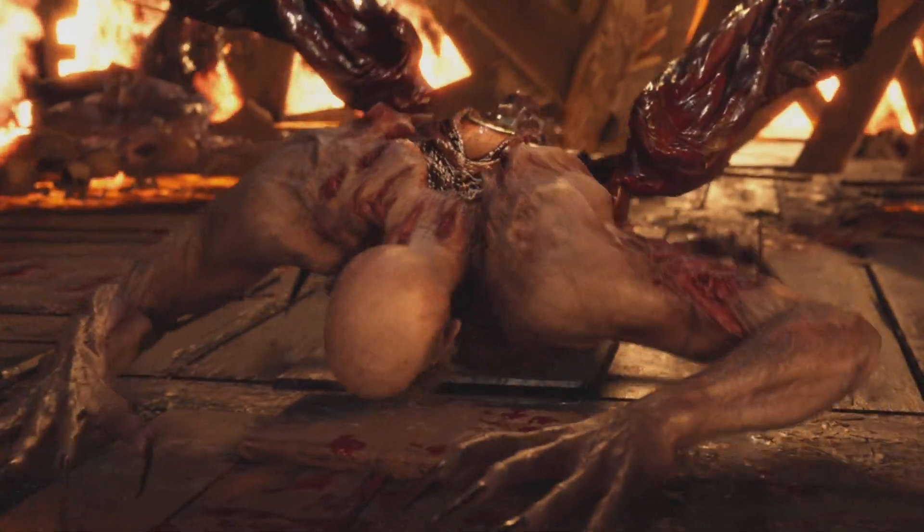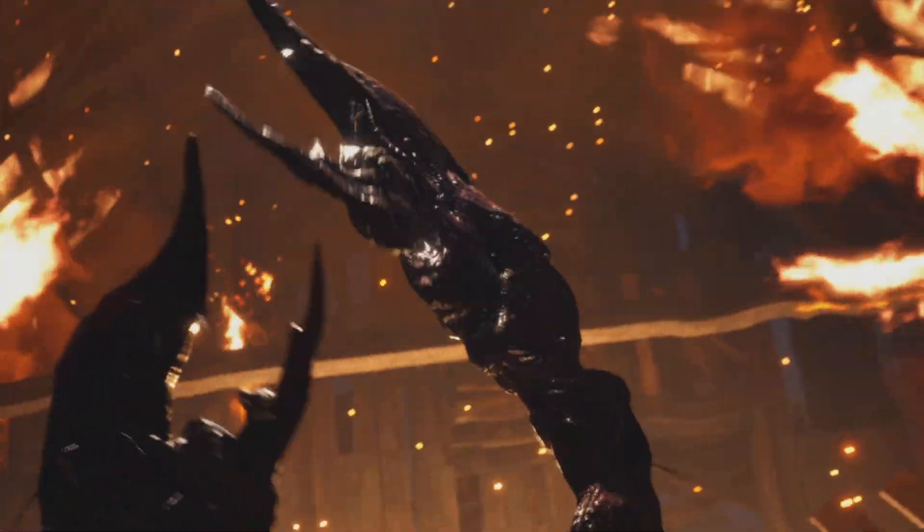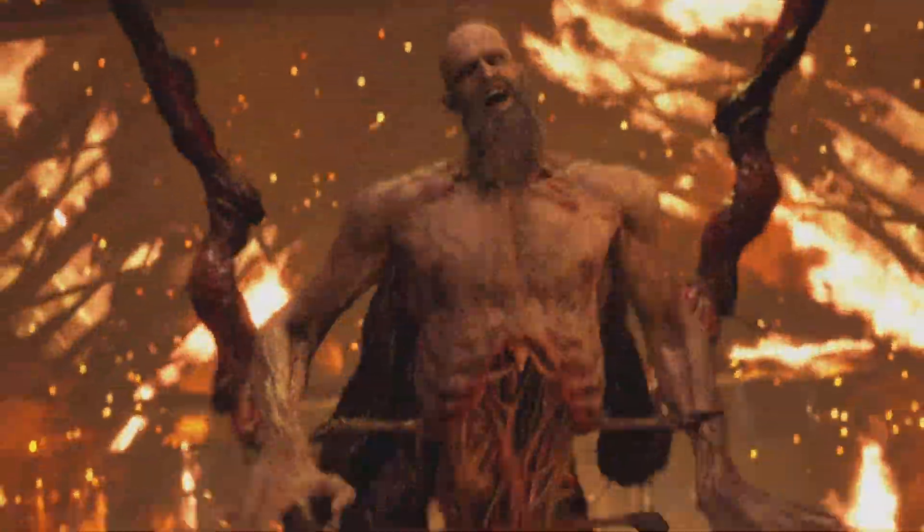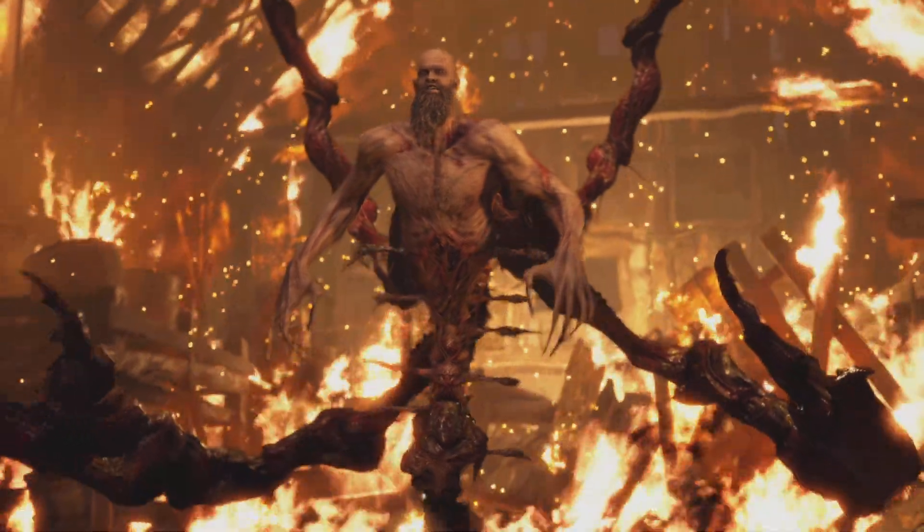So you can run towards some ladders at the back there and get off the upper decks. This phase of the fight, you'll be automatically placed at the bottom floor again. You might want to step forward straight away because there'll be some fire and you may get hit by that.